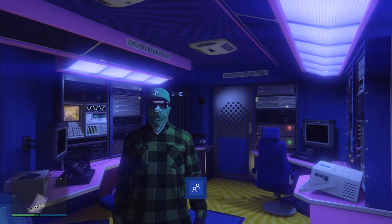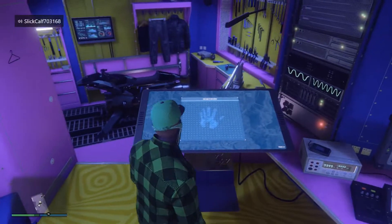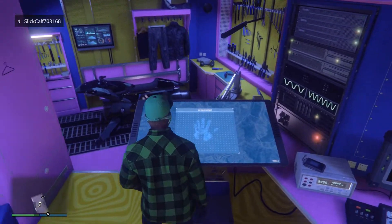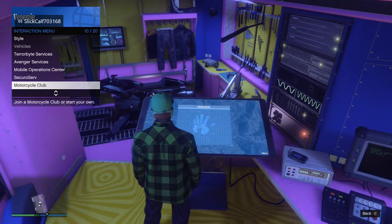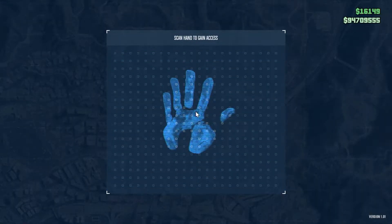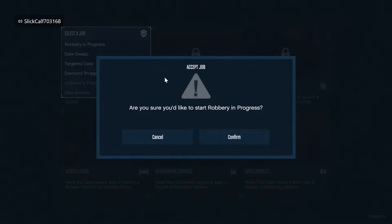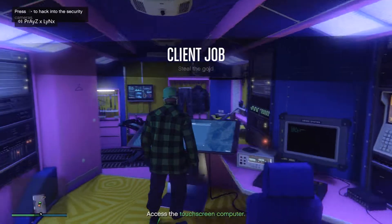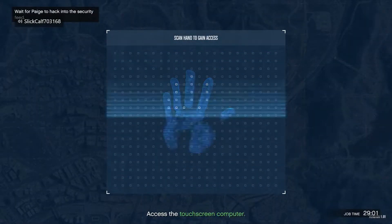To start off, you will need a Terabyte. Go into the back of your Terabyte and start up either a SecuroServ or a Motorcycle Club, depending on preference. From here, go to the back control panel, go to Client Jobs, and you want to start up a robbery in progress — this is the 'Steal the Gold' client job. Then go back to the touchscreen control panel.